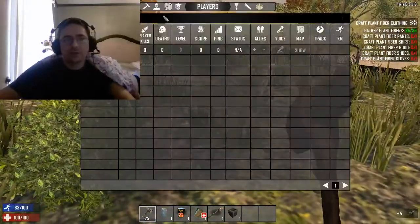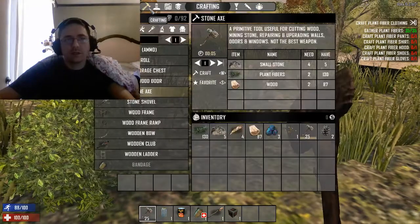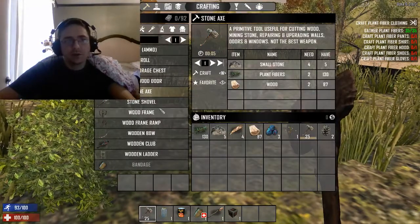Now that we've collected some of that, we'll just go into the crafting bar. I like to hit the I key and then left click on the crafting sections.